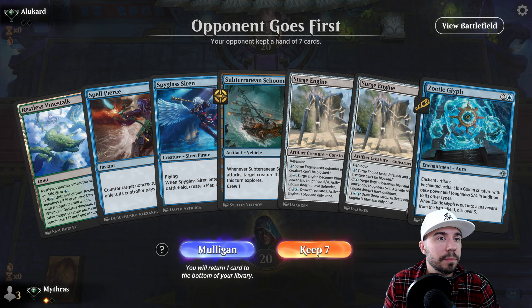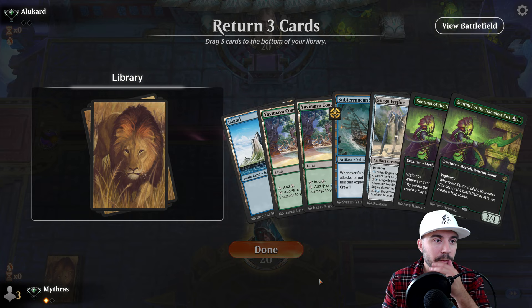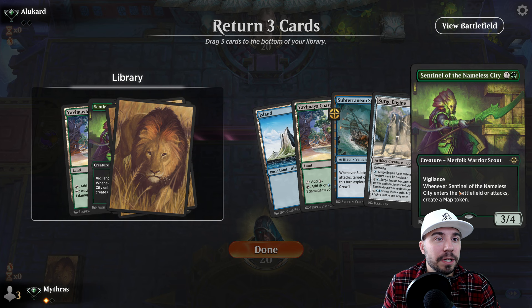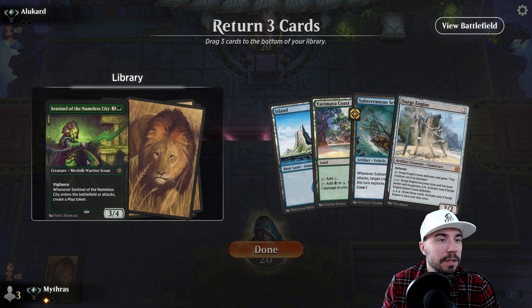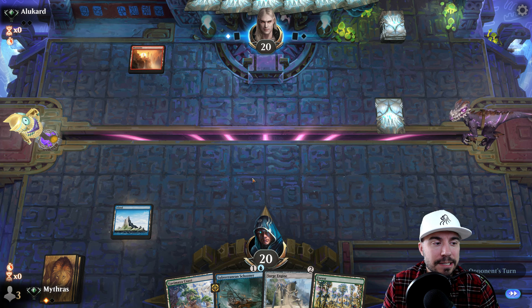This is a little bit of a rough start - let's mulligan. Mulligan again. Keep over - this is going to be rough, my friends. Turn three. Let's drop this one for now. That's real rough - we had only one land. We could have thought about it, but that was just not the way to go at all.